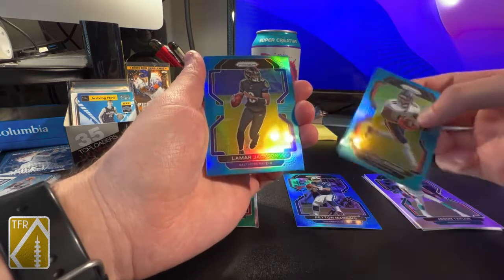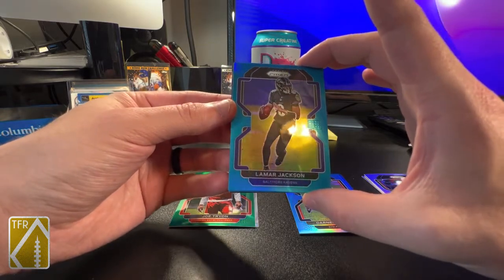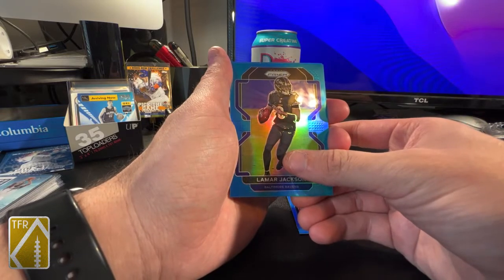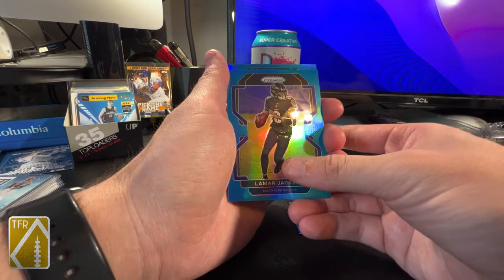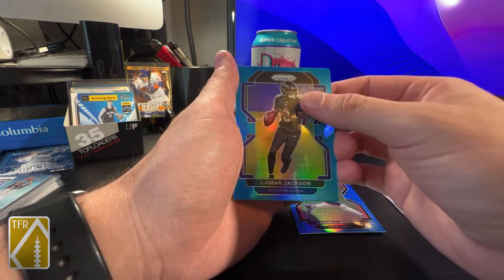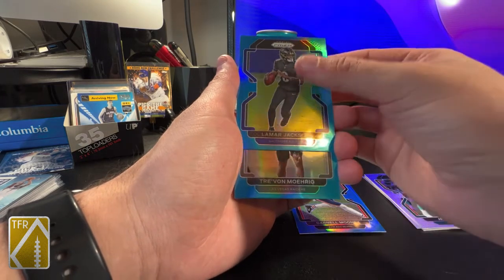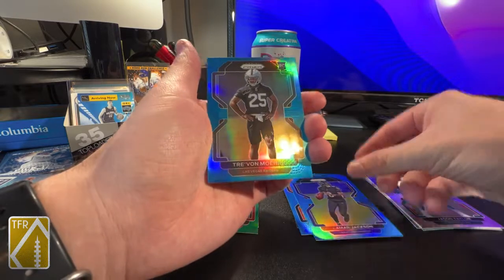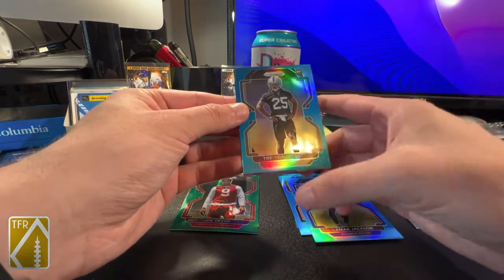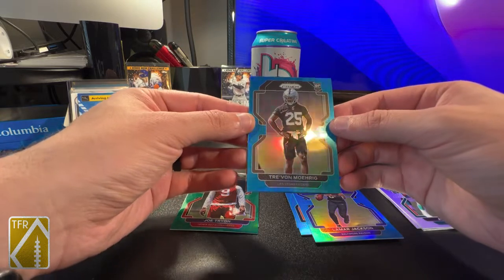Yes sir — Lamar Jackson! I love it, beautiful. I love getting good PC hits. Alright, then this should be our rookie. It's gray, which means it's probably a Raider — probably Trevon Morig. It is a Raider and it's Trevon Morig. Not the greatest one, but he's a good safety, good player, and these cards — man, this light blue just looks so sharp.